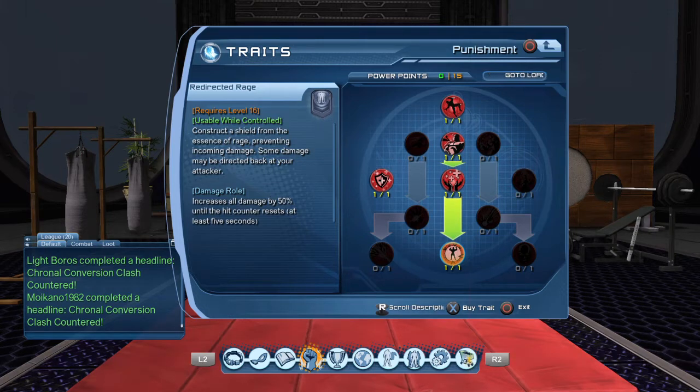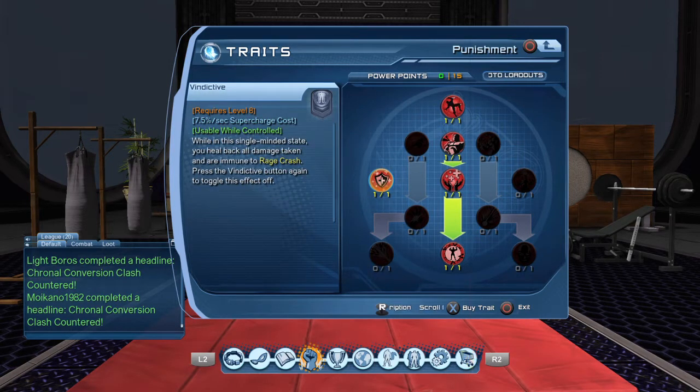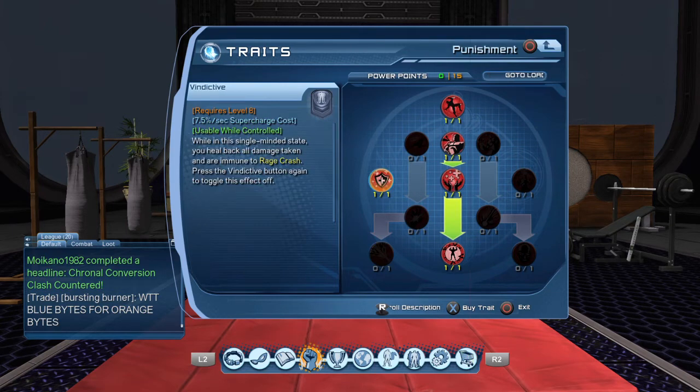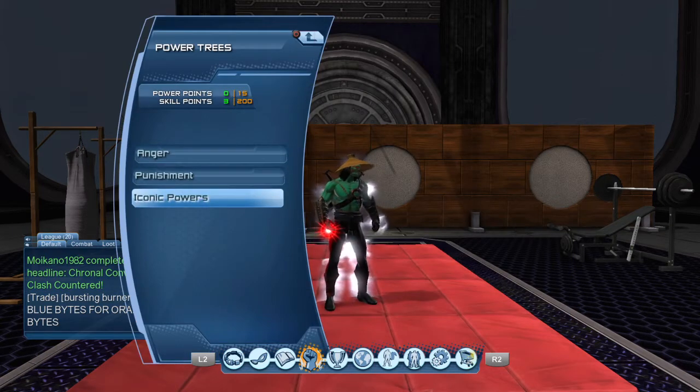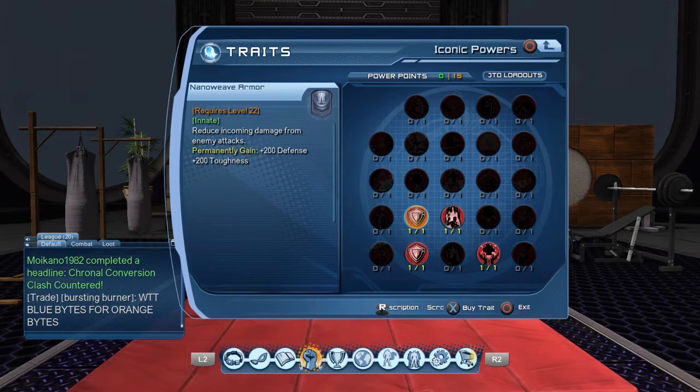Redirected Rage is your shield, but you don't need it with this loadout — I have another armory set up and I'll show you after this. Get the 7.5 supercharge; don't worry about it, just get it so you can unlock Ire. You'll never use that supercharge. Under Iconics, I have Nano Wave Armor — 200 defense and 200 toughness.